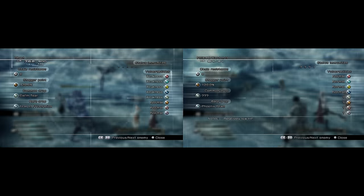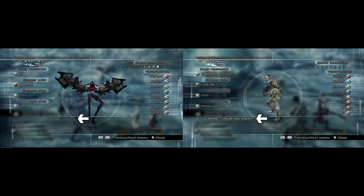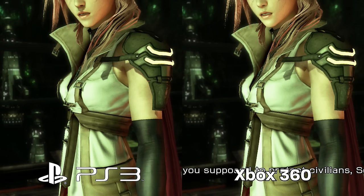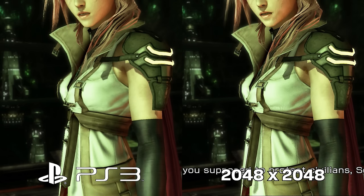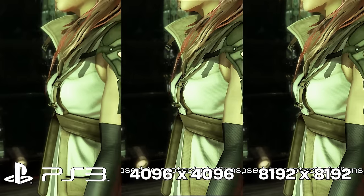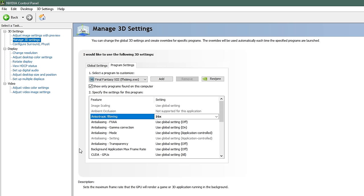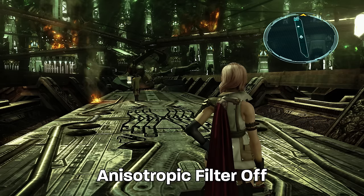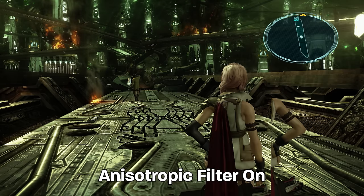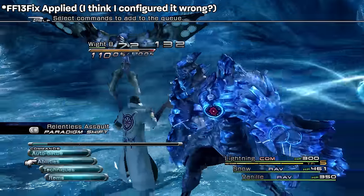The best — or rather worst — example is in XIII where the enemy intel is cut off if you're at 1080p or higher. Concerning XIII's shadow setting, the highest setting shadows are really sharp and deviate from the intended look, so consider using 4096 at most. You can also change anisotropic filtering through the Nvidia control panel, which is nice since Xbox One and Series have it higher too. Performance-wise, these games are rough around the edges, to say the least.